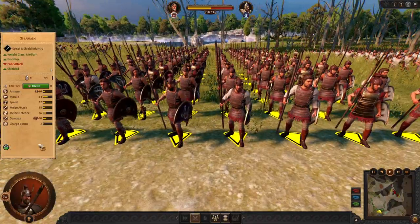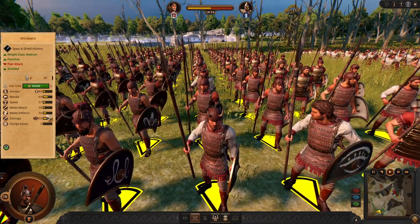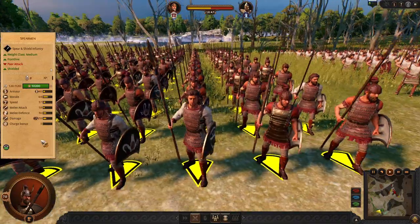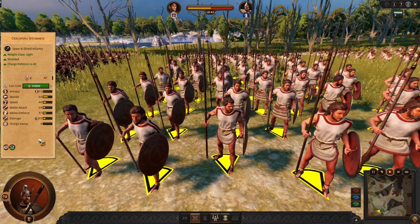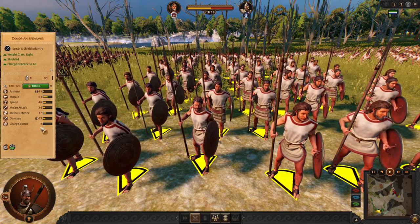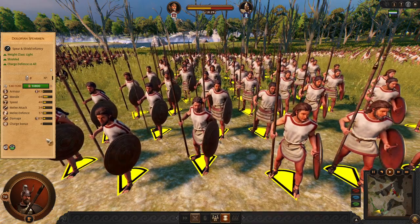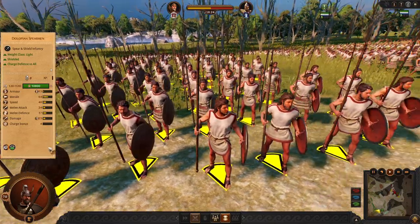Next we have standard frontline spearmen. These guys are relatively okay for defending, however they are not cost efficient so I do not recommend using them. Instead I recommend using Dolopian spearmen. These guys have better defense capabilities, they can block charge if they are standing still — for example if you use guard mode — and they are going to hold slightly better than standard spearmen.